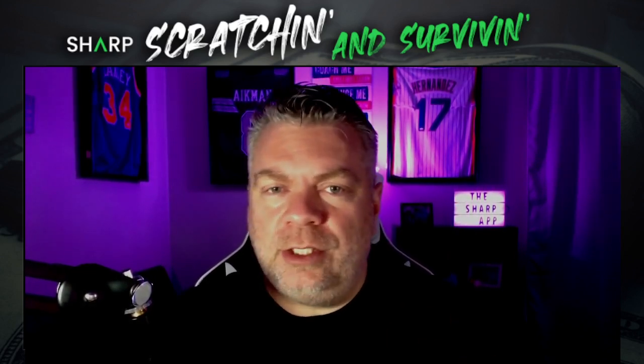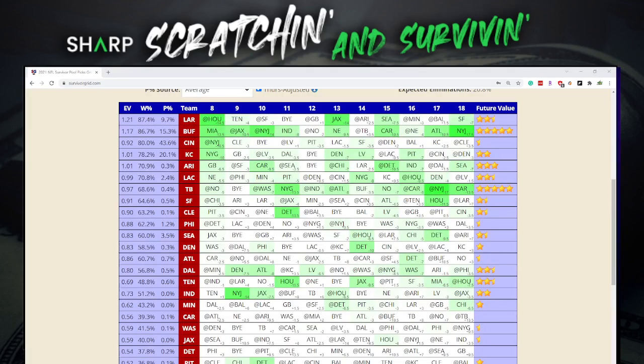I like to jump over into the SurvivorGrid website — SurvivorGrid.com. It's really helpful for survivor pools. It gives you a layout of all the teams and their future matchups, plus the estimated line on those future games, so you get an idea of how valuable those teams will be in the future. The win percentage column is based off the Vegas line. The P percentage — the pick percentage — is the key metric this website gives us. That's how often each team is being picked in major pools on Yahoo, Office Football Pools, CBS, and similar sites.